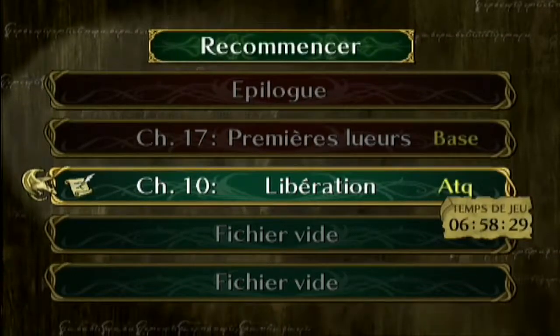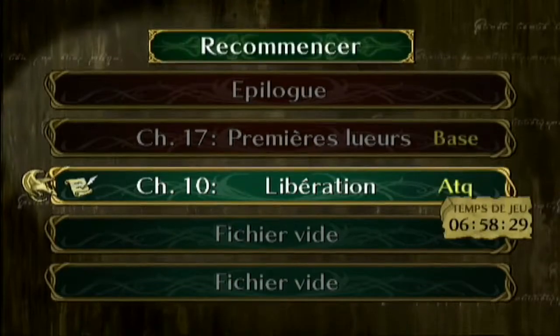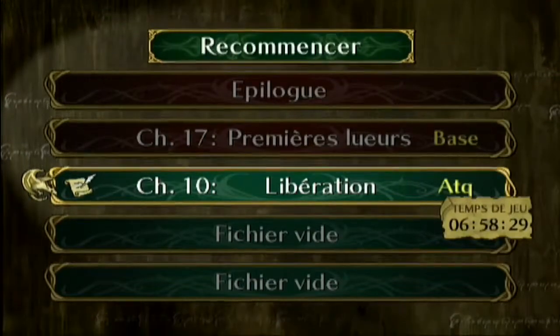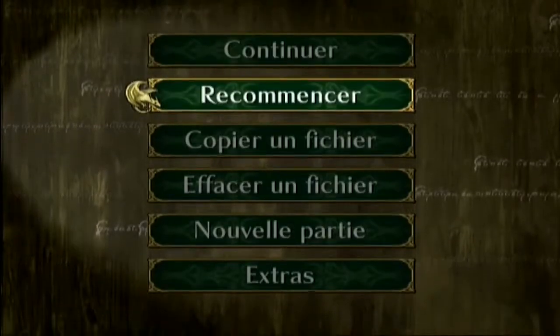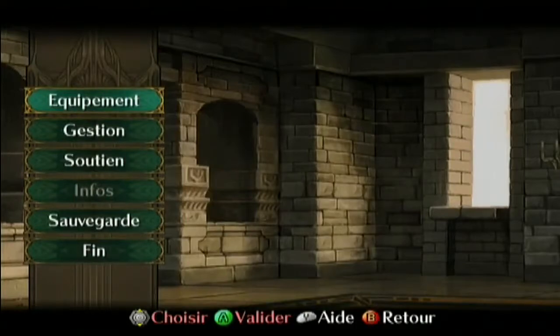Les ennemis sont bien plus coriaces — par exemple ils sont au niveau 3 mais tu as l'impression qu'ils sont au niveau 13 parce qu'ils ont des caractéristiques de grands psychopathes. C'est ça qui fait la force des difficultés : vu que les ennemis sont plus puissants en difficile, il faut souvent travailler en équipe et utiliser plusieurs coéquipiers pour vaincre un seul ennemi. Fire Emblem Radiance Dawn sur Wii est bien plus dur que Path of Radiance sur GameCube.